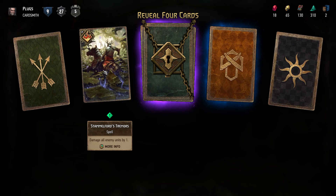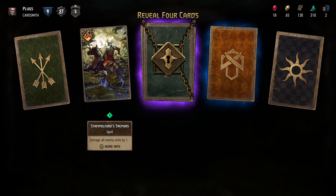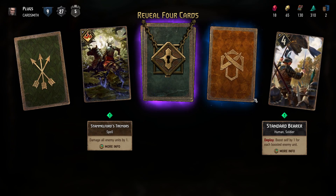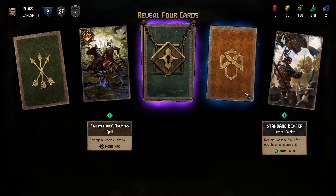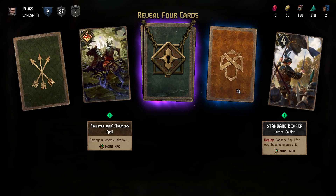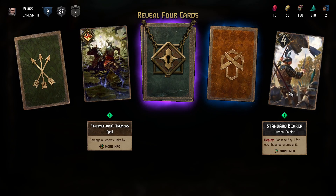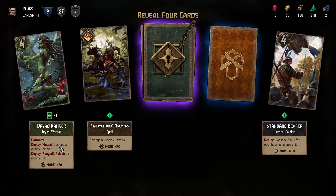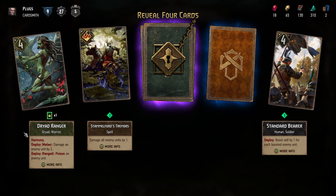Tremors: damage all enemy units by one. Boost self by one for each boosted enemy unit — that could be good against Northern Realms maybe. Driod Ranger which is the Harmony thing I think I saw last week — either damages or poisons the unit.